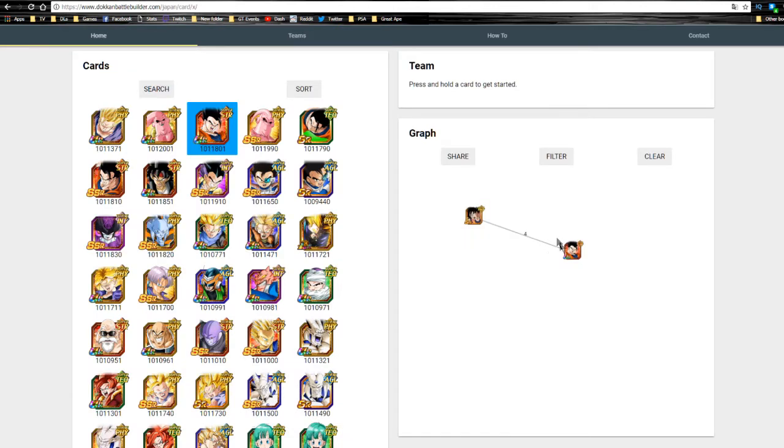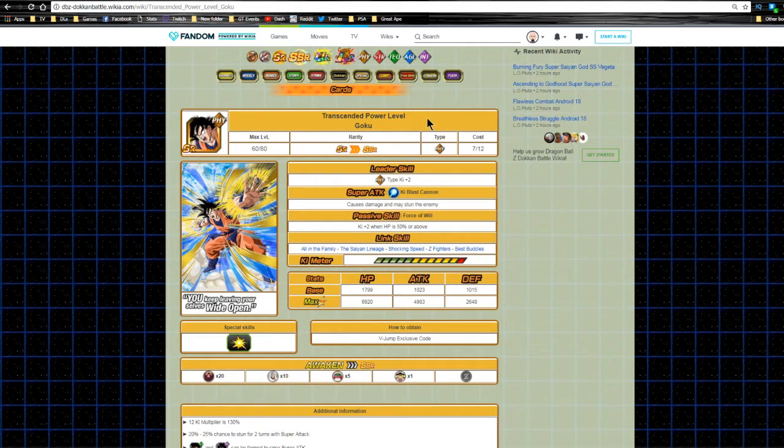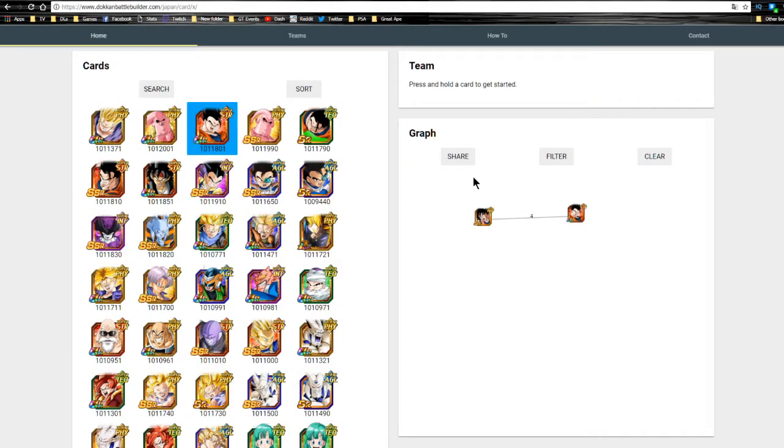On dokanbattlebuilder.com, his best linking buddy looks like it's an SR Physical Goku — the one doing the move against Burter and Jeice. It's called Transcendent Power Level Goku. This is odd because I haven't seen this card before, even having played since about a month after launch. Apparently this card is a VJump exclusive code, so I'm assuming it was a JP only. I've seen the card art once in a blue moon but never knew where it came from.